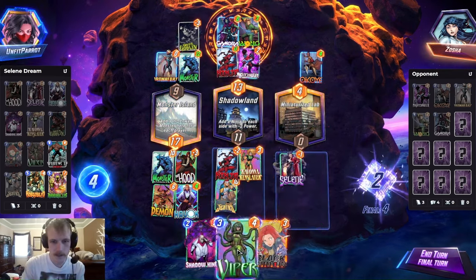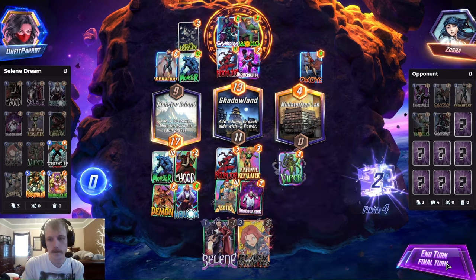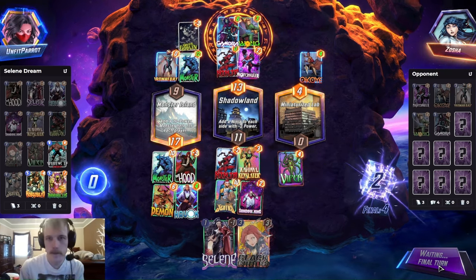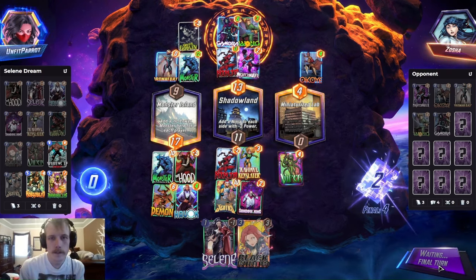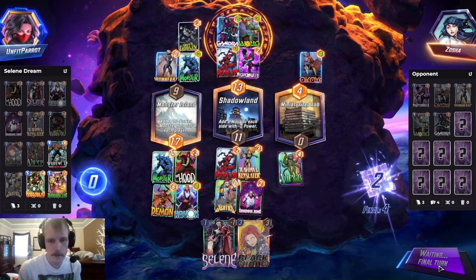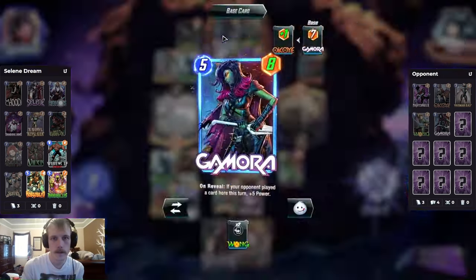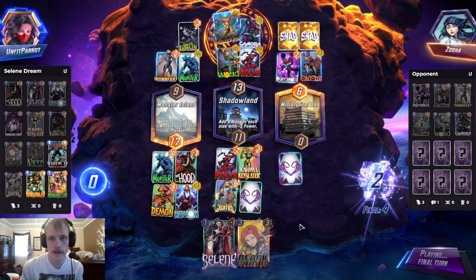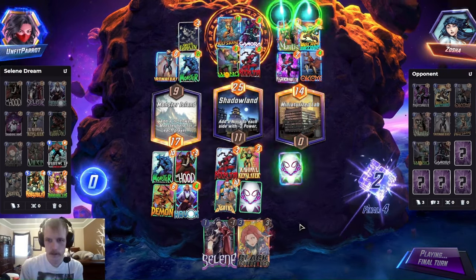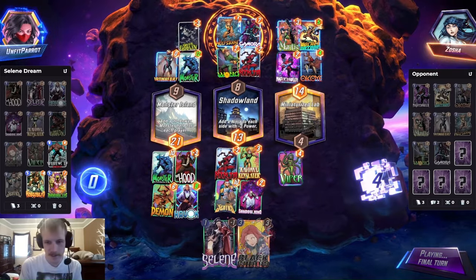So now we can go Selene, Viper. Actually it's better to just go Shadow King here, Viper. That's a lot of power — so we're tying right. If they move the Nightcrawler right and get enough power mid, they might have a chance. This is a decent amount of power. Because we reset the Okoye too. Shadow King putting in work, that's for sure. They probably drew our Annihilus. That's 4 more power left — Havoc, 1 power Havoc.